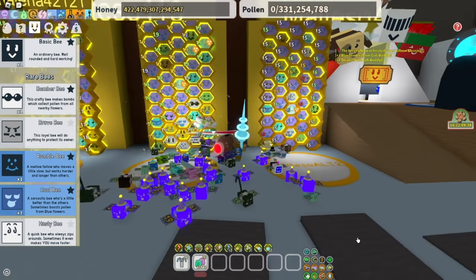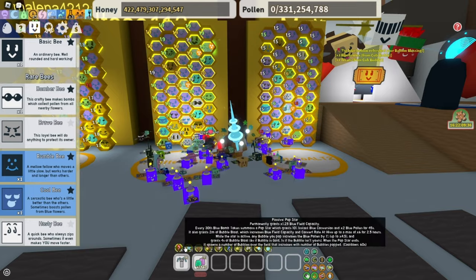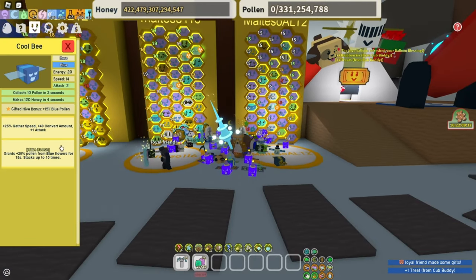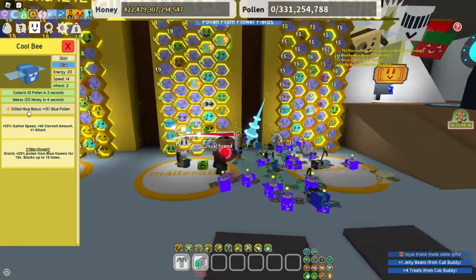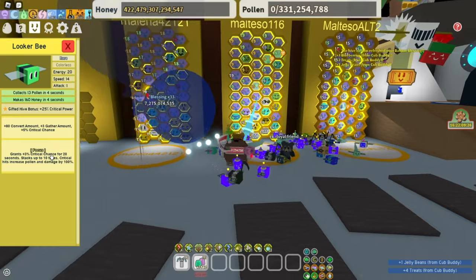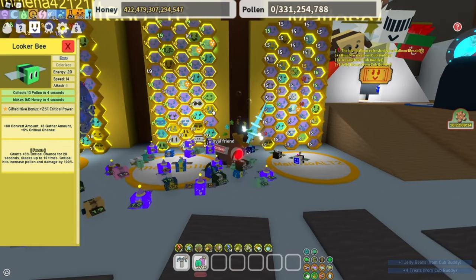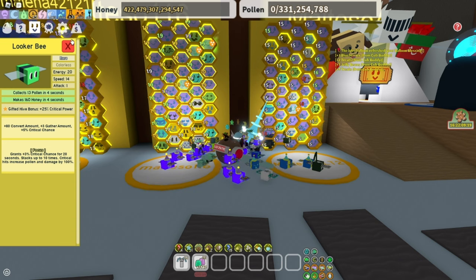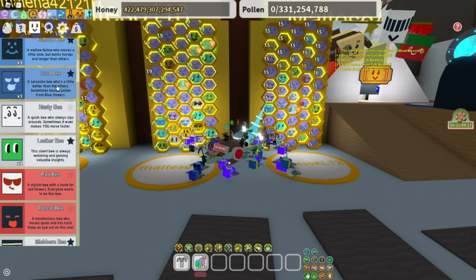Blue bombs also make the pop star activate. Cool bee gives more blue pollen and blue boost — really nice. Looker bee is for critical power, and critical power and critical chance are really good. The focus is really nice to have. Definitely a Looker bee.